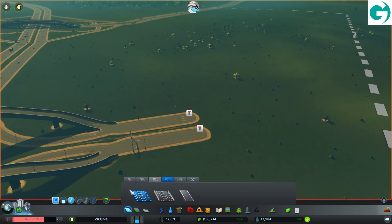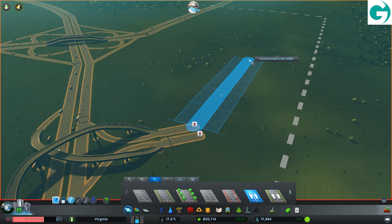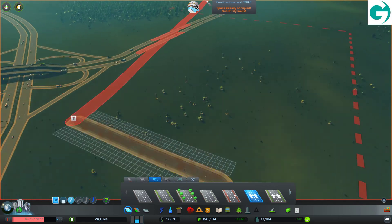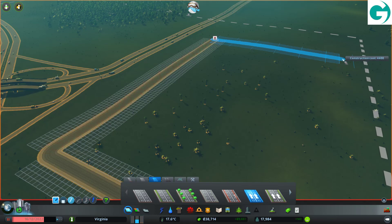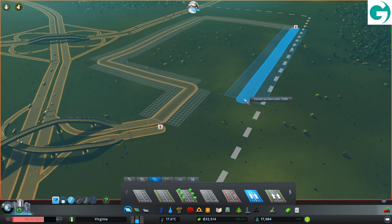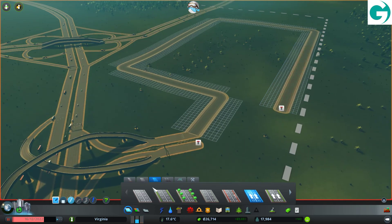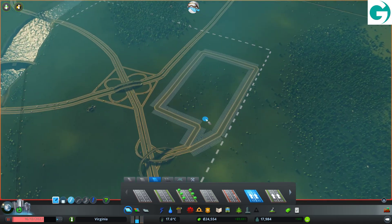This is going to go into a one-way six-lane road which is going to go to there, then go this way across here, and back down to here. Then we need it to go back into the highway. This is going to be a huge shopping area.